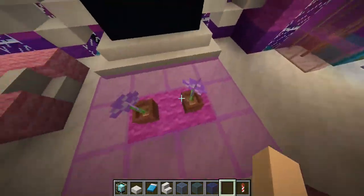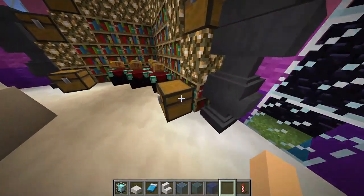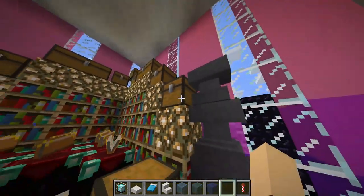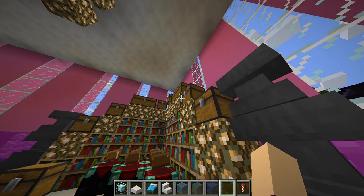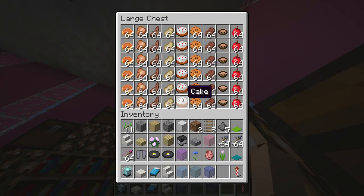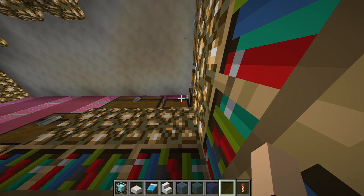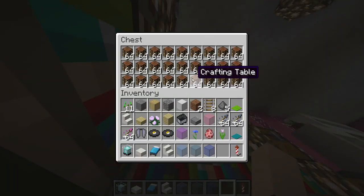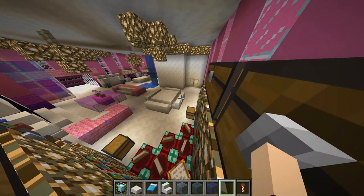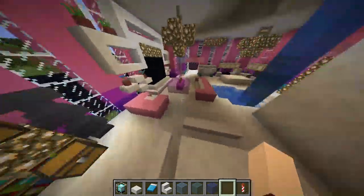Here's a big TV and another little couch if you want to sit by yourself. There are anvils on both sides with coal, golden enchanted golden apples, and totems of undying. Both sides have the same food. There are blast furnaces, crafting tables, smokers, and a little dining area if you want to eat.